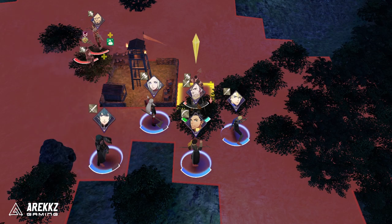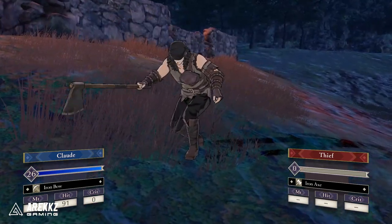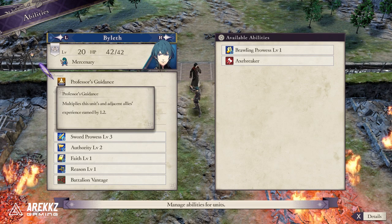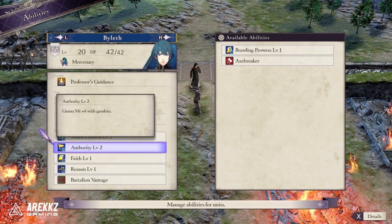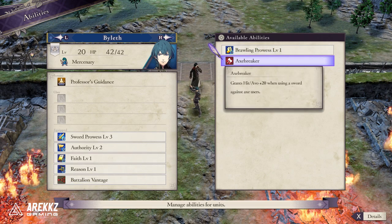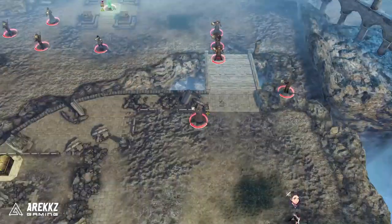There are several places where you can get different abilities and skills in Fire Emblem Three Houses. Each character has their own personal skill that gives them a unique buff, but you can also get other skills and abilities from different places. Today we're going to be focusing on mastery skills, which are essentially abilities that you get for mastering a class.